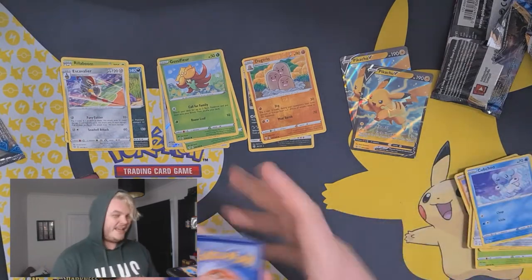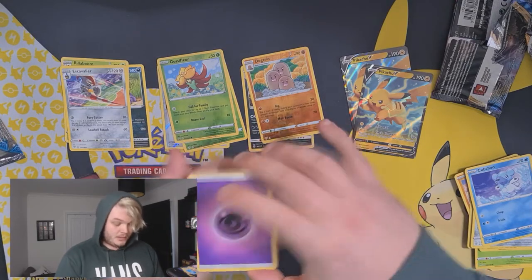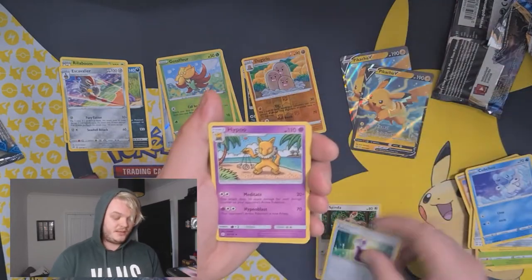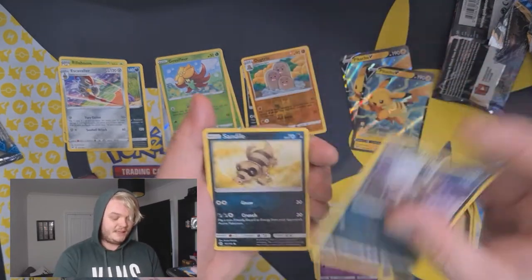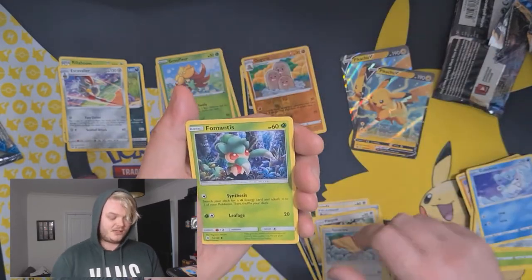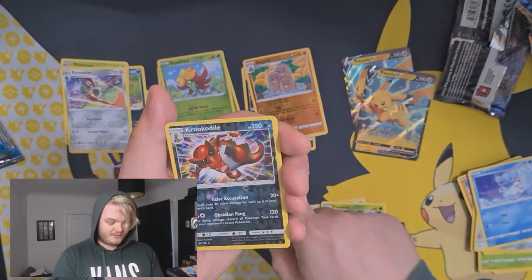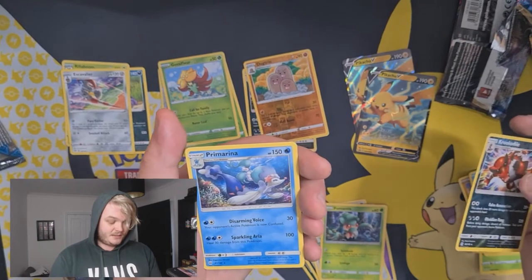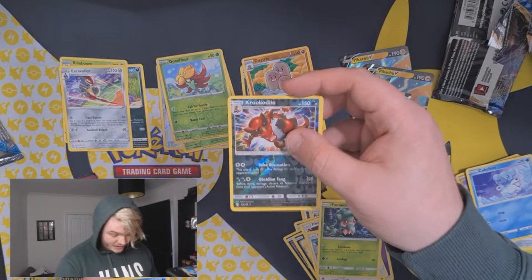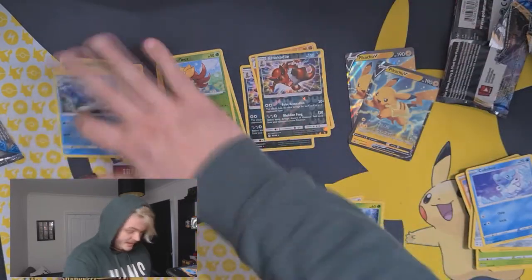Sun and Moon is like the EX/GX era, right? So we've got a Psychic Energy, Spinda, Potion, Hypno, Rattata, Sandile - very cute, Pikipek - very cute, Spearow, Arbok, Wurmple, Reverse Holo Croconaw. Since we've got a full holo from the first pack. And a Primarina. That Reverse Holo Croconaw looks absolutely amazing.